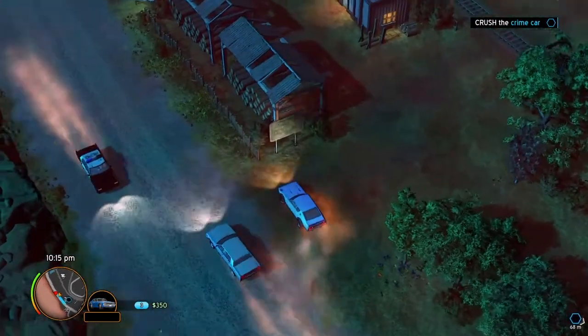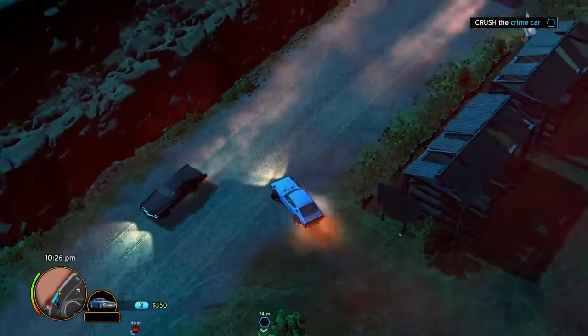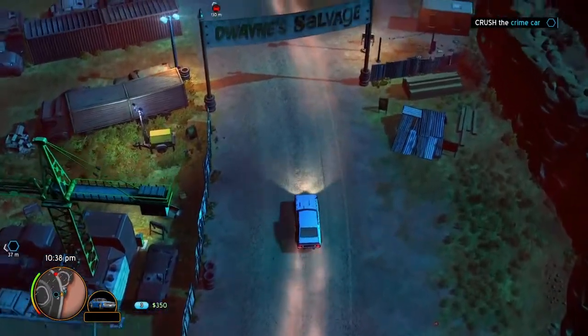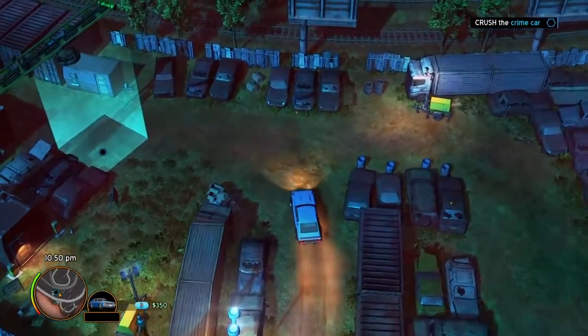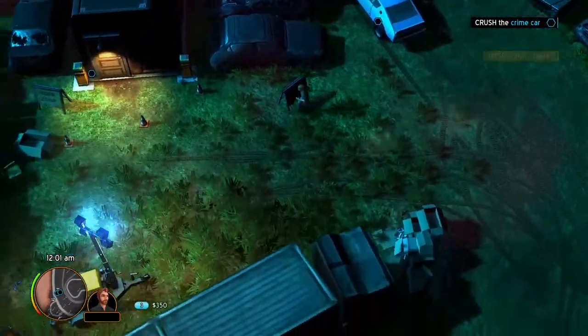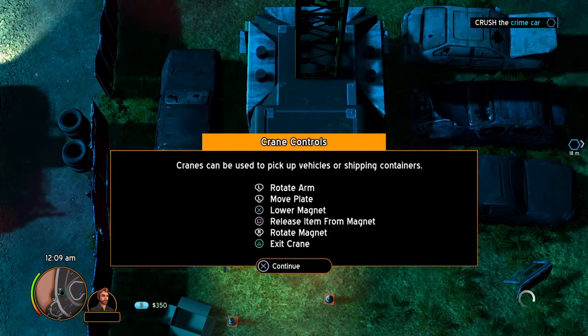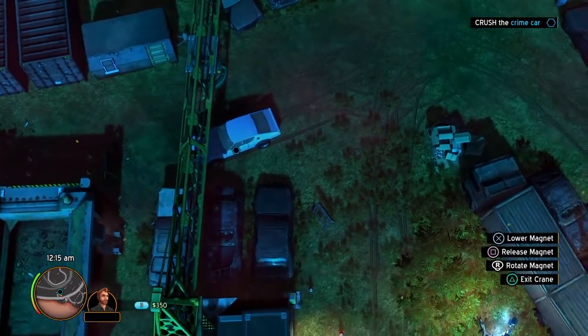I've not done a U-turn before, let's see how that goes and see how maneuverable these vehicles are. Let's not do it right in front of that police car. Yeah, that's not too bad. Right, it's just in here somewhere on the left — this will be it by the look of it. I need to park up here somewhere. Okay, in here — crane controls, that's a lot of controls. I think I've got it, let's give this thing a go.